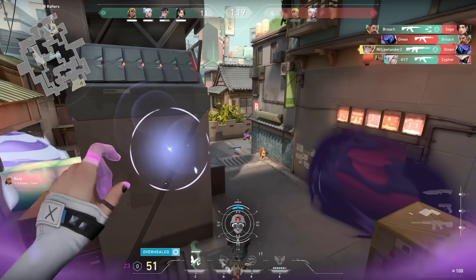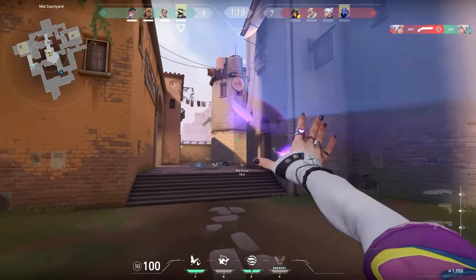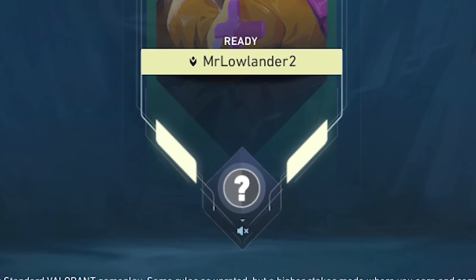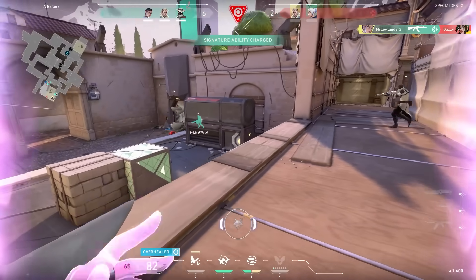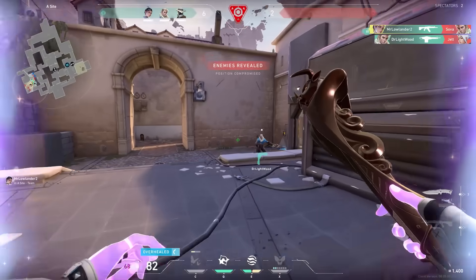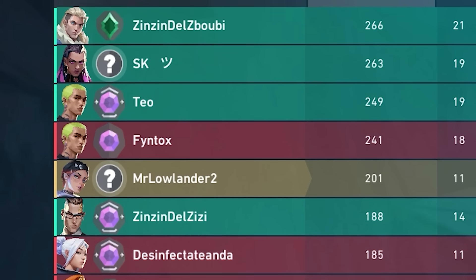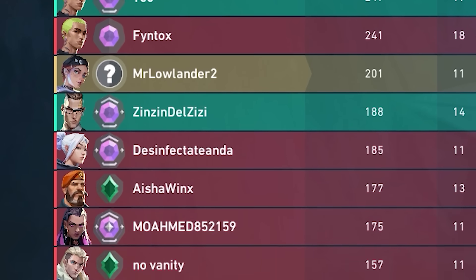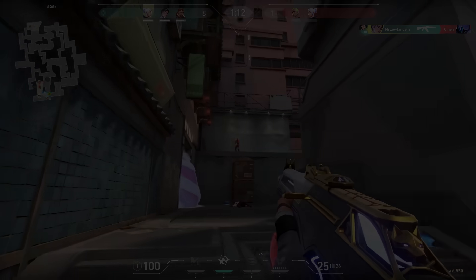Welcome to the first episode of the Clove to Ascendant series, where I try to reach ascendant by only playing Clove and give you lots of tips and tricks. In this episode I'm playing the first five placement matches. Quick disclaimer: I don't condone smurfing so I'm not making a new account. I have two accounts and switch between them after a hard rank reset, keeping my MMR high so I play against high diamonds and ascendants - my current skill level. Sit back, relax and let's hop into the first game.